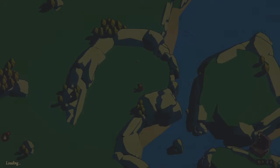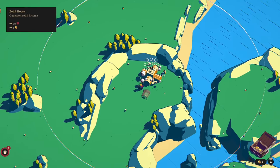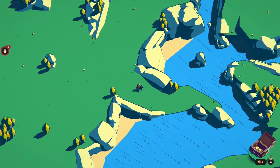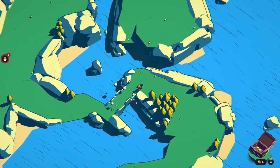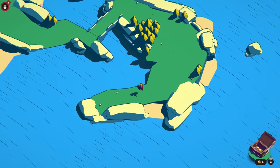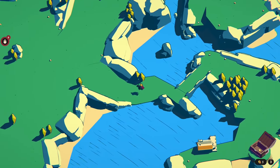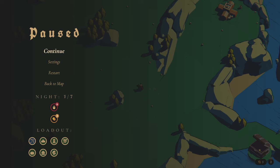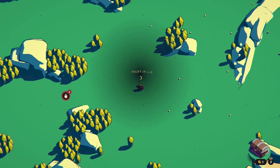Oh, I didn't actually check what gold we started with. Nine — that's bad, that's not good. We've got seven, so let's go there and we will get a harbour down first. Should have looked at the gold. Damn it. Well, we're going to get three. That's pretty pathetic. Let's do this.